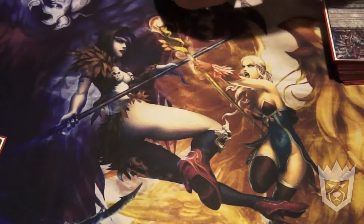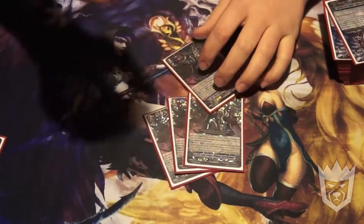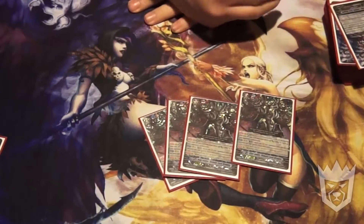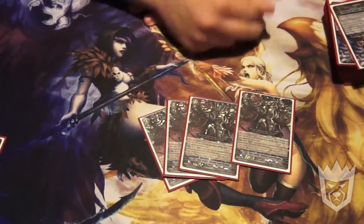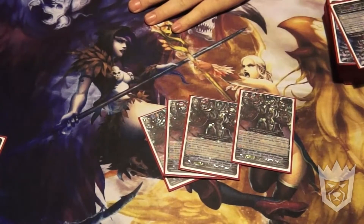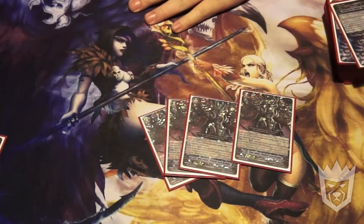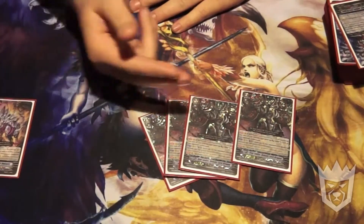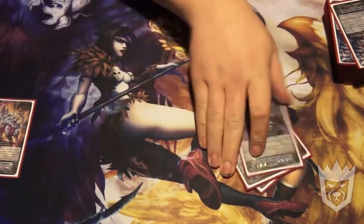I am running Nebula Lord as my grade 3, running 4. His effect is Counter Blast 2, lock a back row unit, and at limit break he gets plus 3,000 to every Link Joker in the front row, which can make for some pretty ridiculous numbers. Break right into that, pop off Unicorn.